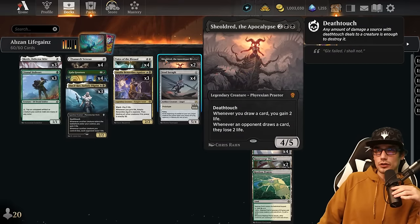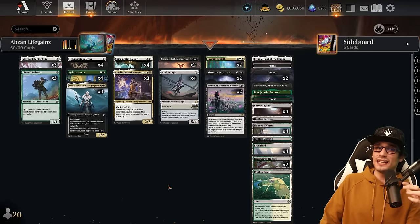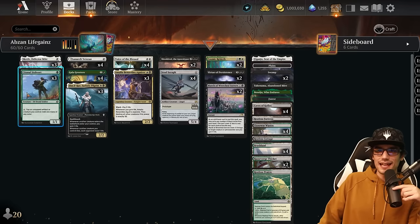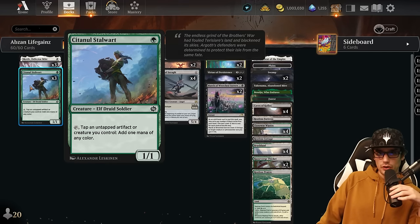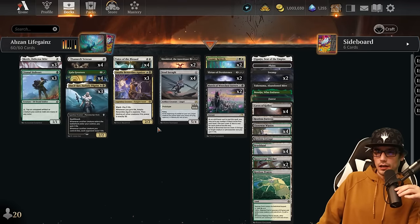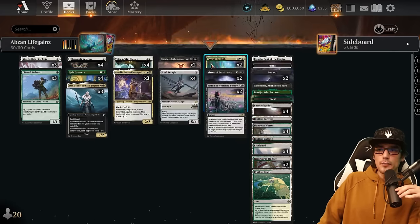Sheoldred is here for four mana 4/5 with deathtouch — whenever you draw a card, gain two life; whenever they draw a card, they lose two life. It can close out games all by its lonesome. Also in the deck, the Signal Stalwart for one mana — a 1/1 that can tap an untapped artifact or creature you control to add one mana of any color. This helps us ramp quite quickly and also helps with the three-color mana base, letting us play multiple creatures earlier than we typically would.